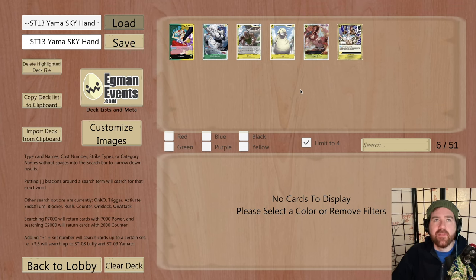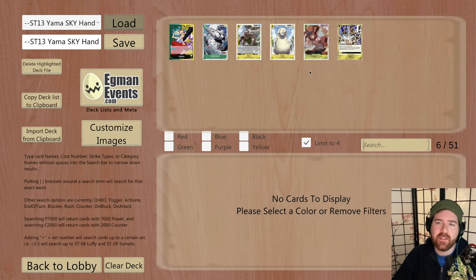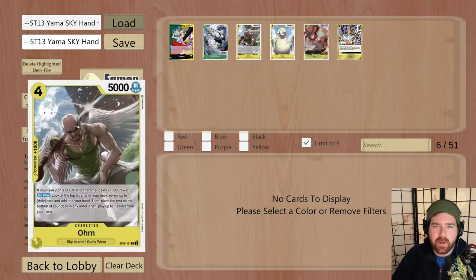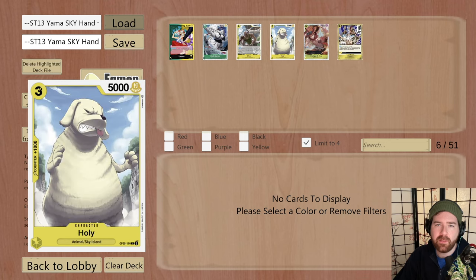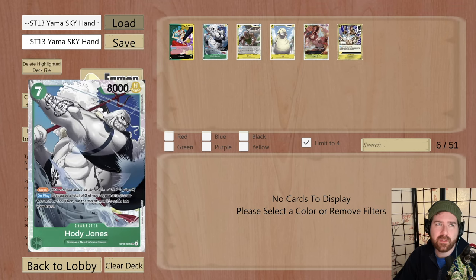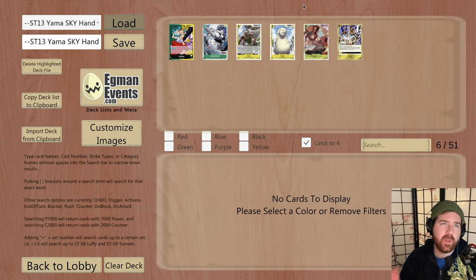The main mulligan depends on the matchup - you want Hody. You really, really want Hody. Even in this build, Yamato is always mulliganing for Hody. But the nice thing here is if you got all these four cards and maybe a 2k counter, you can keep that hand. If you get Hody and like four counters, you might want to mulligan. As long as you have at least two of the key pieces - the rush, and the Ohm Holy combo, or events and counter - you can keep it. But I would still prioritize Hody or Ace over everything else, because that's what you need for mid-game pressure or lethal at the end.